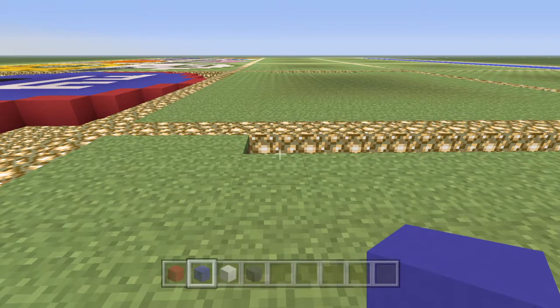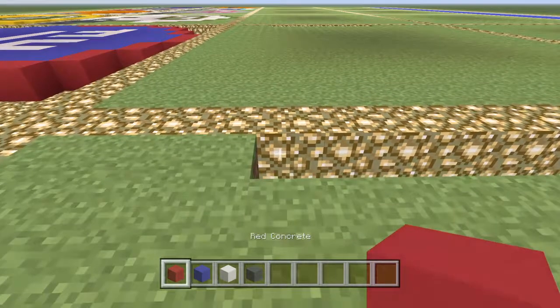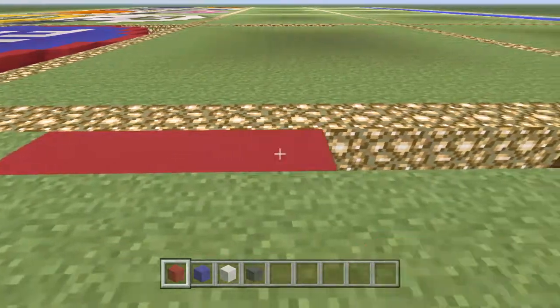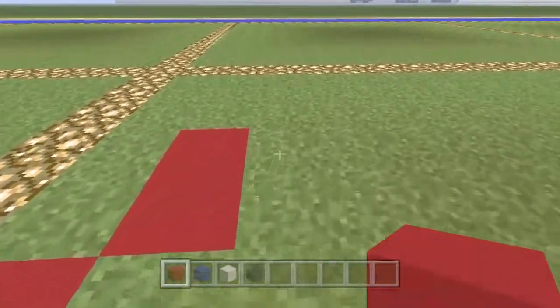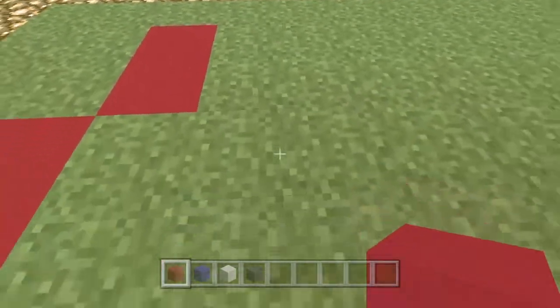Here we go! First off we're going to need our red. As I said, we're going to have a space of three, then count eight: one two three four five six seven eight. Then we're going to go up by two - one two - like that, and then up by two again like that. Then we're going to go across.